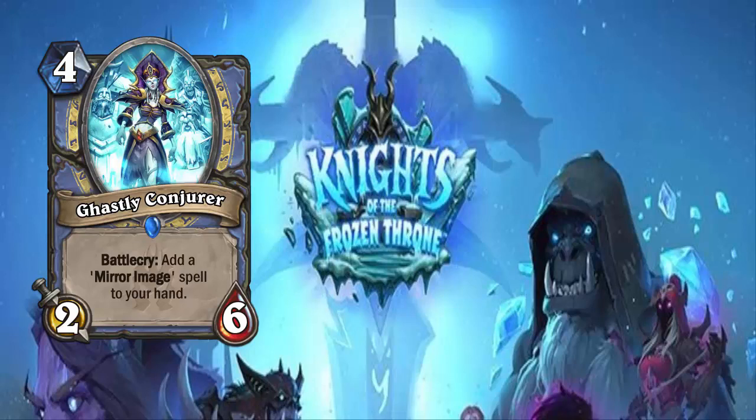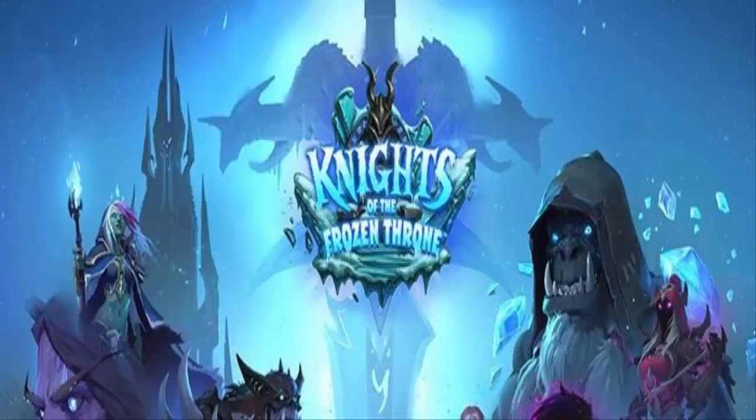I'm not saying it's going to be a meta-defining card, but you're going to have to find your niche for it. This is essentially a combo enabler — it has a nice body, can just be played on turn 4 as a tempo play, and gets you a Mirror Image spell you'll use either as a last-ditch effort to protect yourself or to proc some other combo — whether for quests, Antonidas, Mana Wyrms, whatever you're trying to proc. Mirror Image procs it. It's not a bad minion to just play on 4 for tempo.